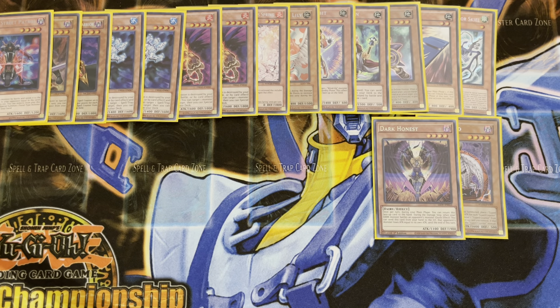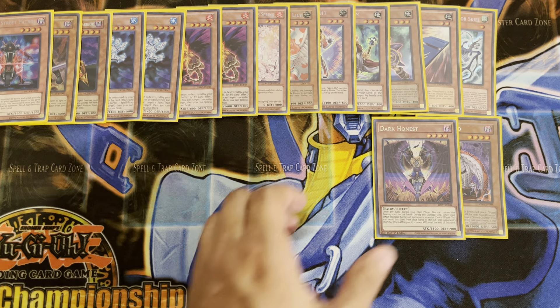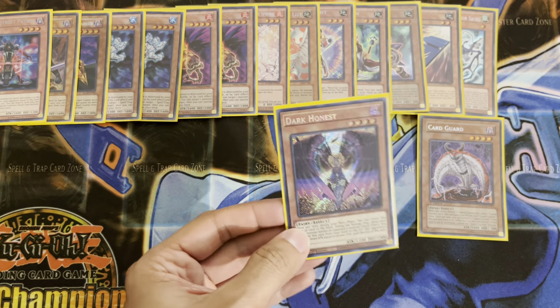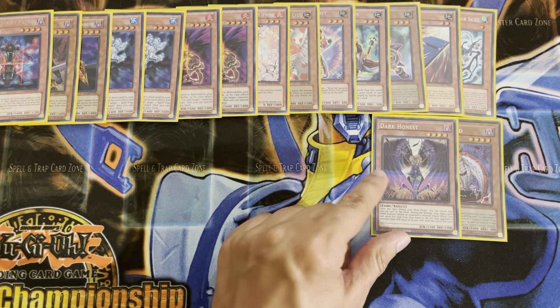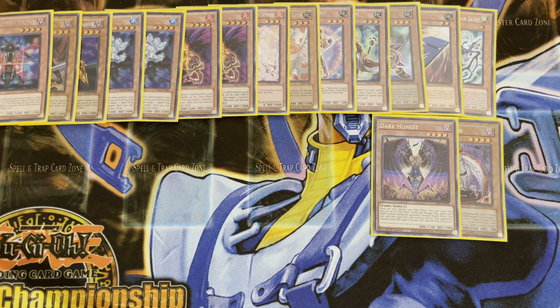We've got a single copy of Dark Honest. They missed the opportunity to do 'Dishonest.' It's slightly different than Honest because it affects the opponent's monster, so many people don't like it as much as actual Honest. But it's still a really, really cool card and one of the most amazing new artworks that they have in the game. This card looks fantastic — I saw it in a binder after being on a hiatus for a while and was just like, this is amazing.